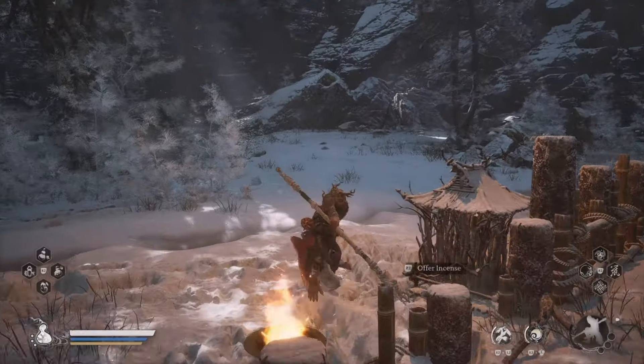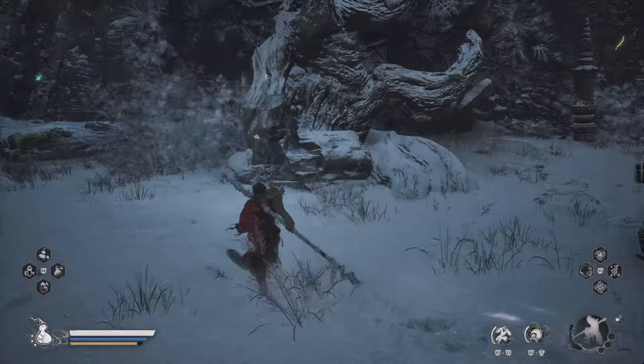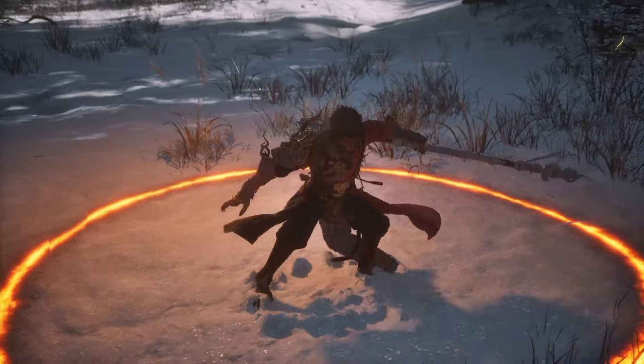After you've done that, follow my path here where you'll come across the man in the hat once again. You're going to activate your Ring of Fire, which will cue a cutscene.